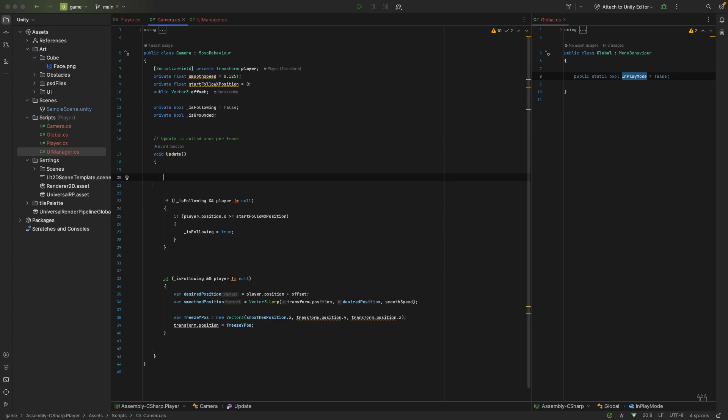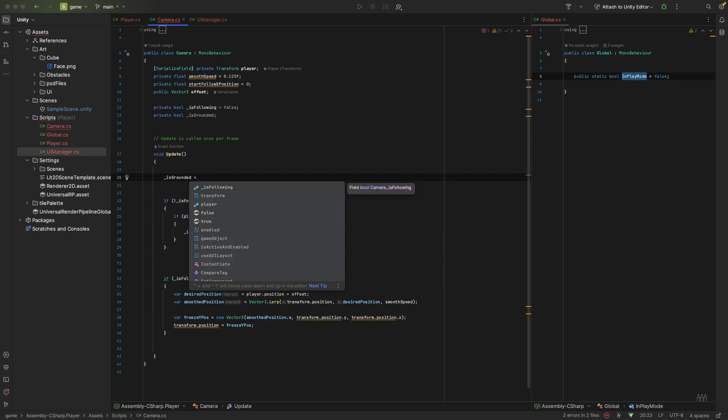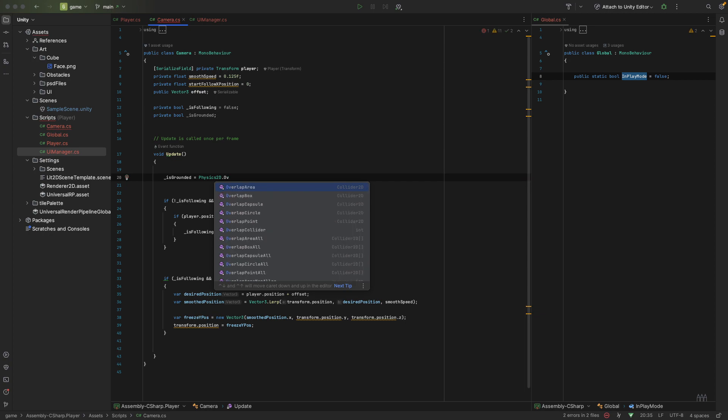Because it's in the update method, this is going to be checked every frame of the game since update is called once per frame. We will constantly be able to see if we are allowed to double jump or not. At some point we might need to implement a double jump feature, but for now we're going to eliminate the ability to jump more than once. So for `isGrounded`, this is where we're going to do the overlapping check - we need to access our Physics 2D.